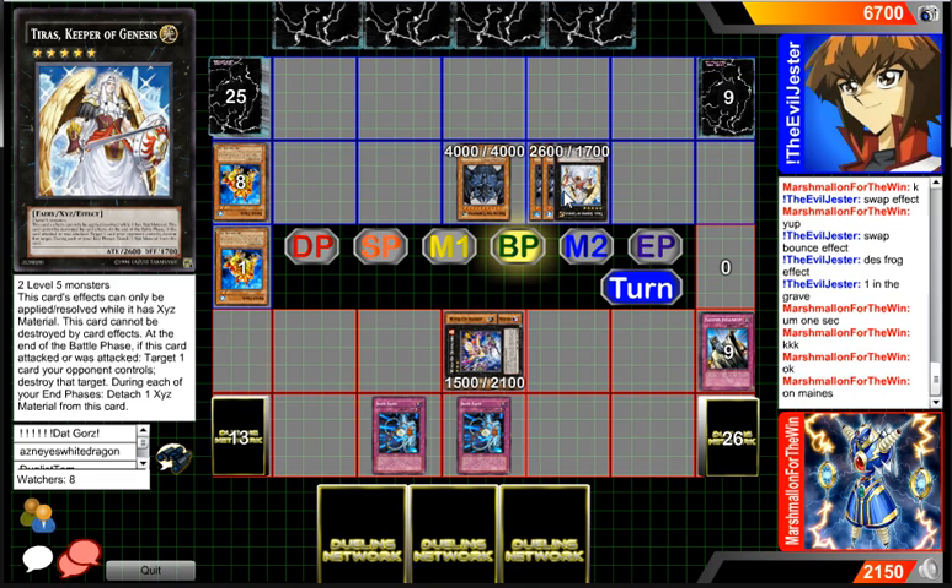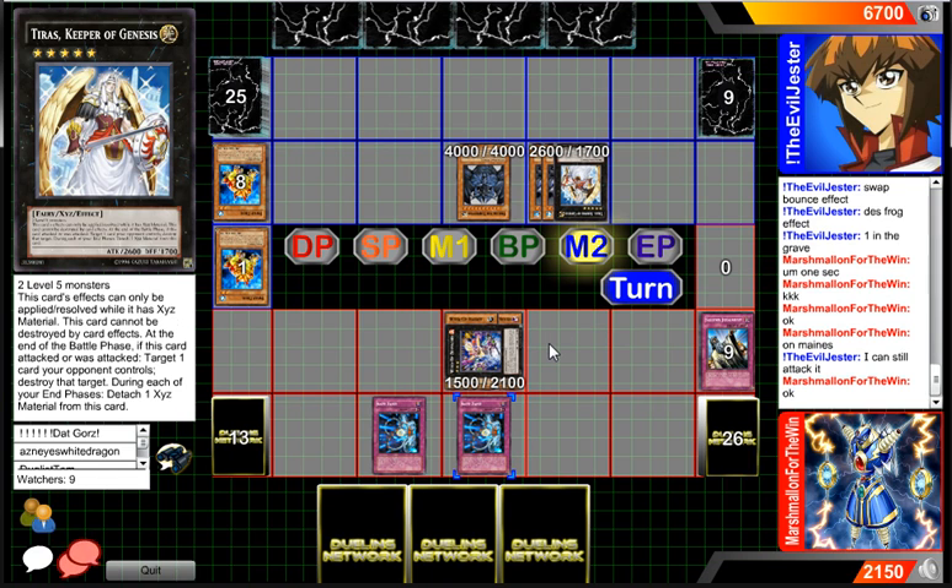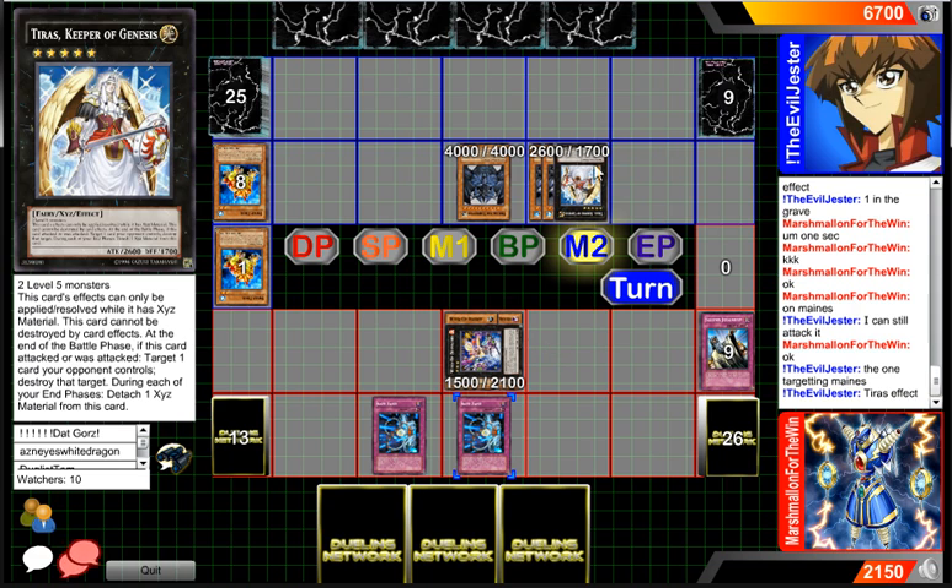Our player in the red did stall for a while which allowed the player in the blue to get all of that. He's gonna chain another Safe Zone on it — that's gonna be problematic again. Tyrus can't be destroyed by battle so he doesn't have to detach. Save Zone definitely helps. He can still attack it. I'm not sure why he's attacking with Tyrus — oh, Tyrus can destroy the field. It targets one card: Tyrus will destroy Safe Zone and then that gets rid of Zenmaity. Very good play.